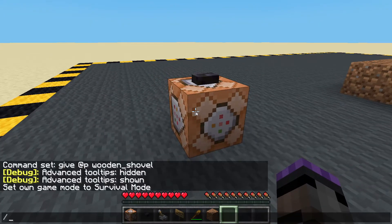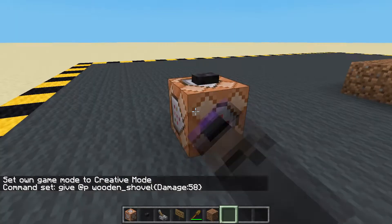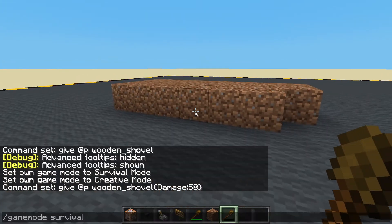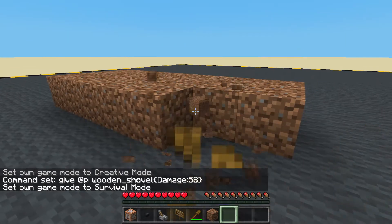Now, I'm going to give myself a tool that we can only use once. It's got 59 uses for wood. In which case, I am going to damage the tool 58 times. Now we've only got one use left. If we switch to survival — bang, broken.